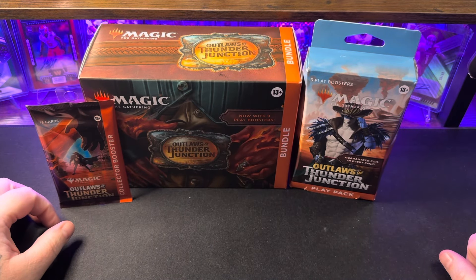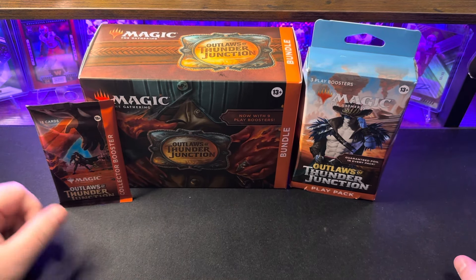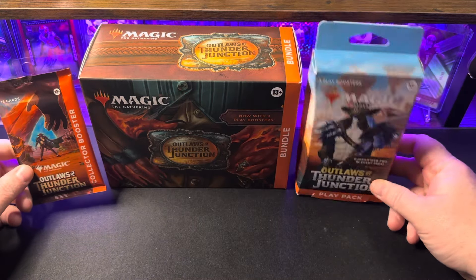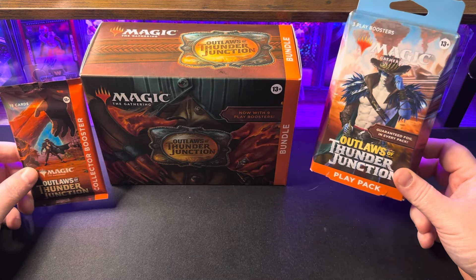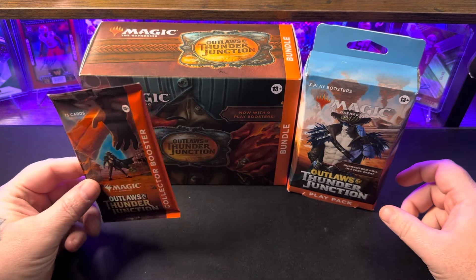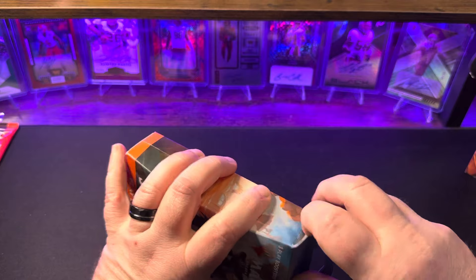Hello everybody, Flipped It here - not Mrs. Flipped It because she ain't opening no magic. I got some of the Outlaws of Thunder Junction. I picked up a bundle with nine play boosters, a three-pack play pack with three boosters, and a collector booster. I'm going to set the collector booster off for the end, open up the play pack first, and then get into the bundle.